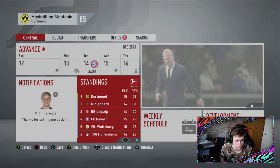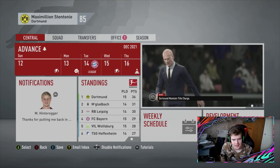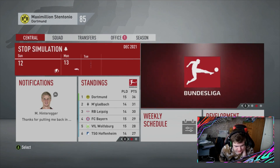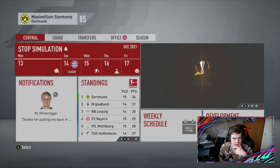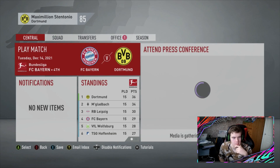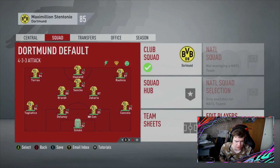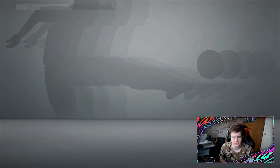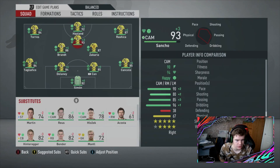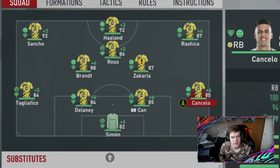That win takes us five points clear, but Mönchengladbach have a game in hand so it could still be two points. That Leipzig draw could have done us some huge favours. This could be the hardest game of the season — Bayern Munich in fourth position, by far the best team. We're going to have to be at our best. Jadon Sancho scored so I'm not taking him off. Ferran Torres comes off, Reus comes back in.